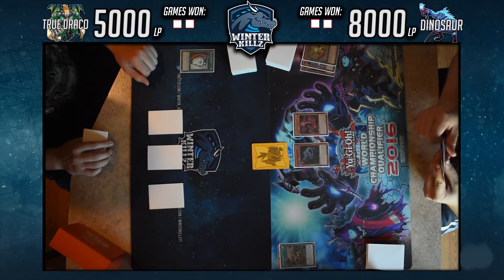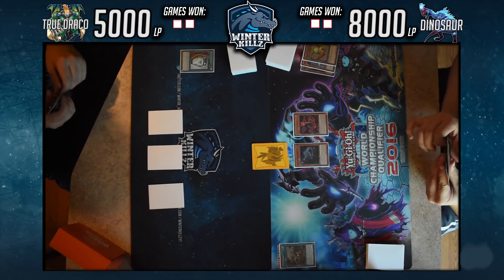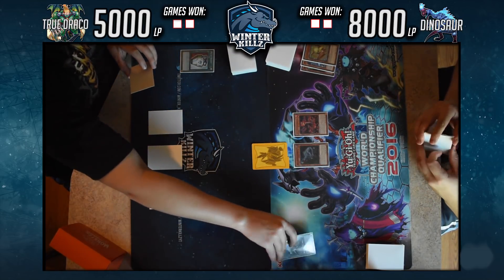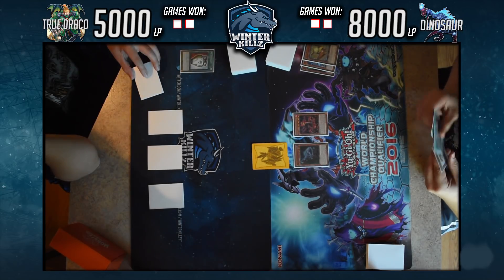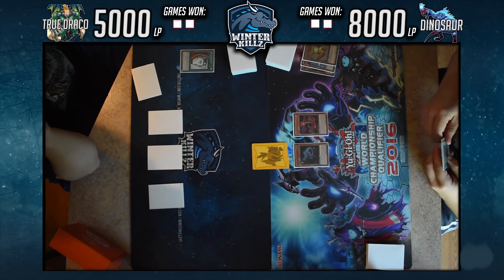He gets a swift 3000 damage in, which doesn't hurt me too much currently, but I still have plays to make. The Droll & Lock Bird did hurt a little — I think I had a Demise that I couldn't use, so that is waiting. There's not much else for that turn. I do want to mention there are two deck profiles for each deck being played.